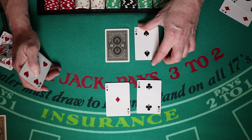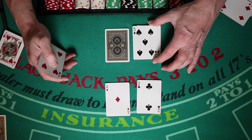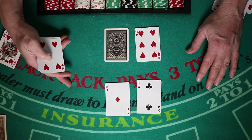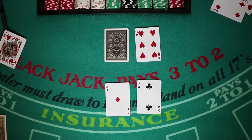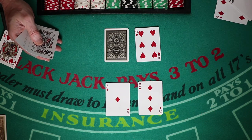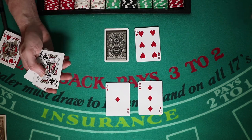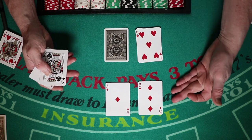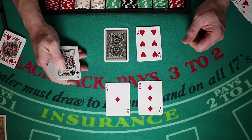Against a 2, hit. Against a 3, hit. Against a 4, hit. Double against a dealer 5 and against a dealer 6. Ace-3 is played exactly the same way, which makes it a little bit easier — soft 14 doubles against a 5 or 6 only.